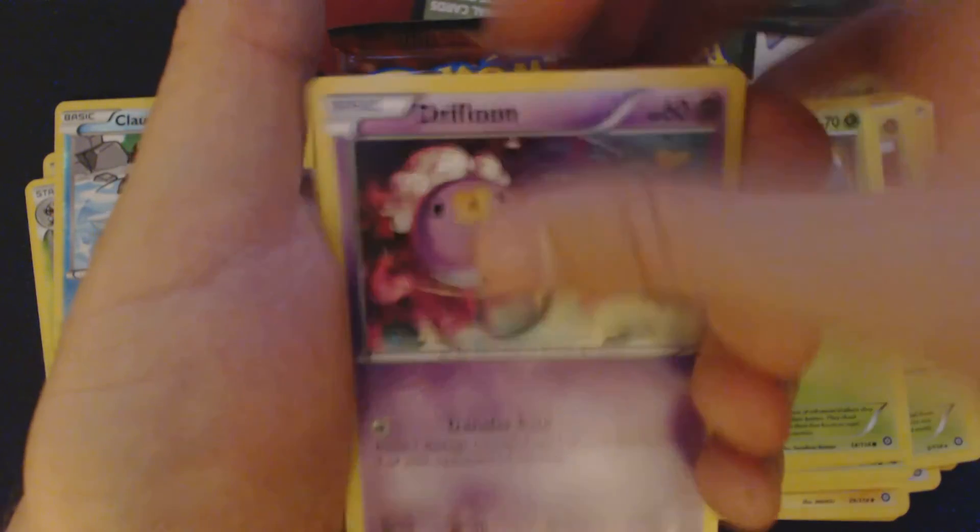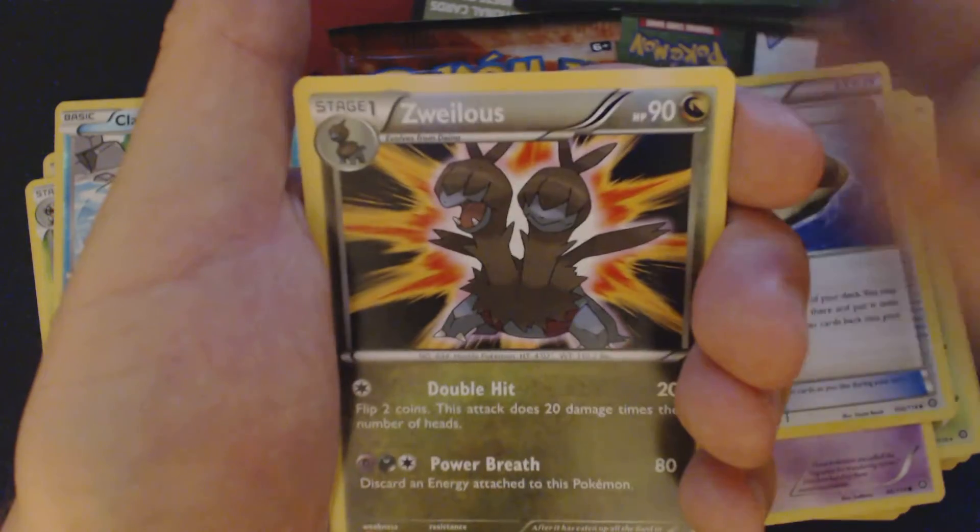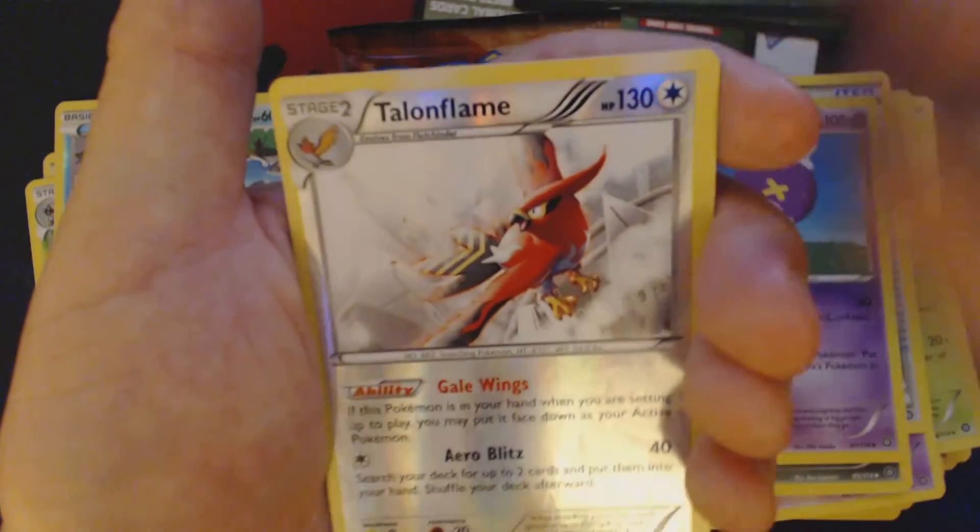Pack four contains: Mankey, Yanma, Apom, Larvista, Drifloon, Clawfossil, Anorith, Zwellis, Drifblim, Reverse Holo Talonflame, and Amoongus.